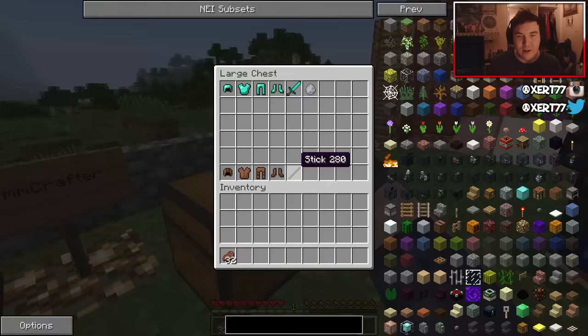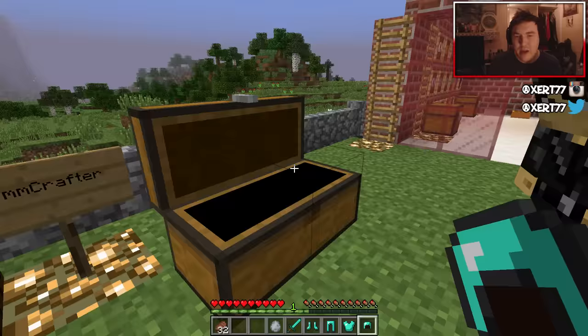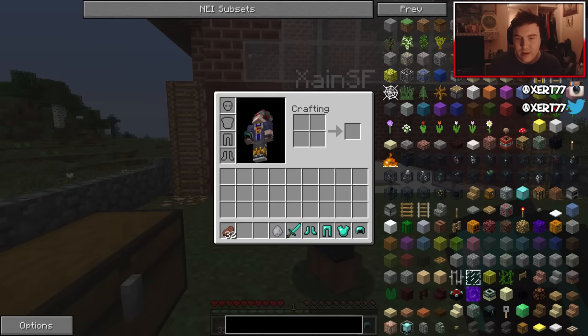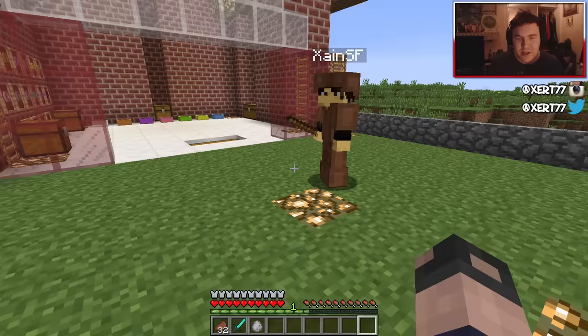I'm gonna put on this really strong armor and you're gonna put on this dog training set armor — basically it's what people wear when dogs attack. I'm sure it's some sort of padding. Well, it's leather — it was the most padded armor I could find. I couldn't afford another diamond set, so you'll be fine.